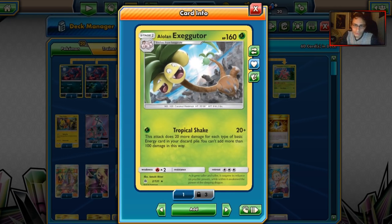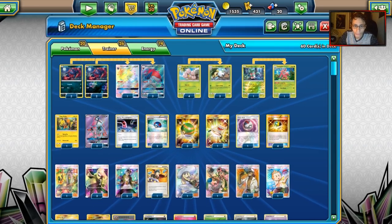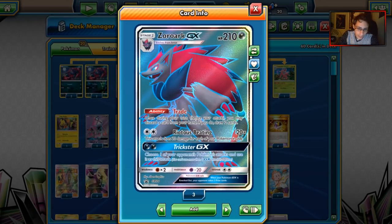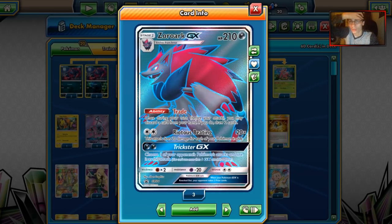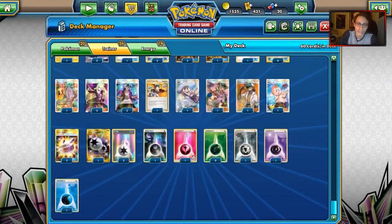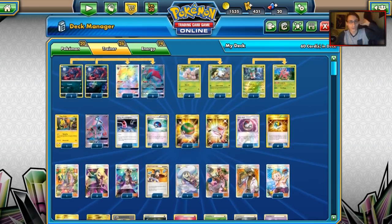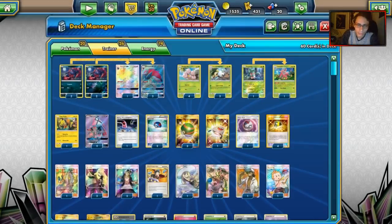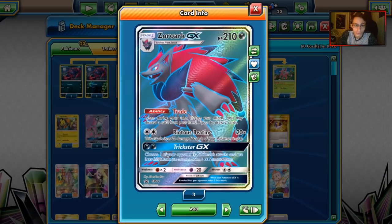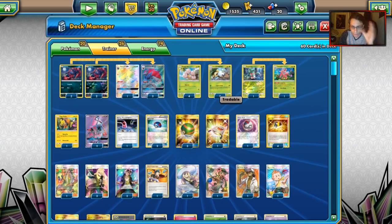Alolan Exeggutor is our main attacker, and there are a couple of cards that help it in certain scenarios. Zoroark has the Trade ability, and since Exeggutor needs basic energy in the discard pile of different types for Tropical Shake, we can trade away Dark, Fire, Metal, Water, Psychic, and even basic Grass energy. Trade is how we get energy into the discard to fuel Tropical Shake. Zoroark is also a good backup attacker with Riotous Beating doing a lot of damage.